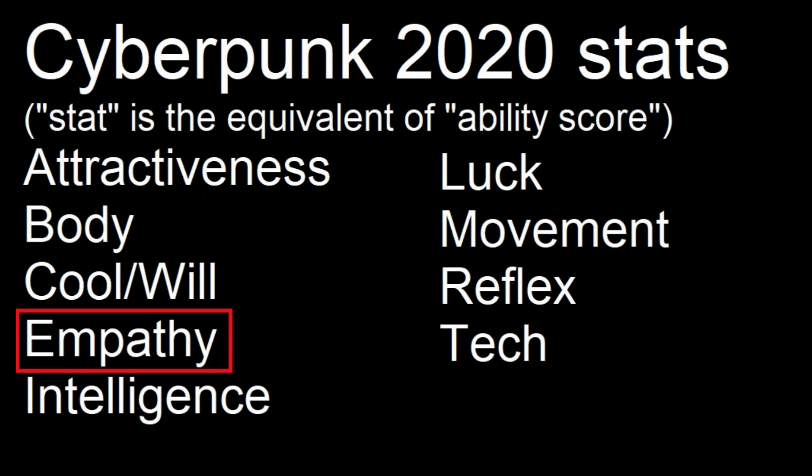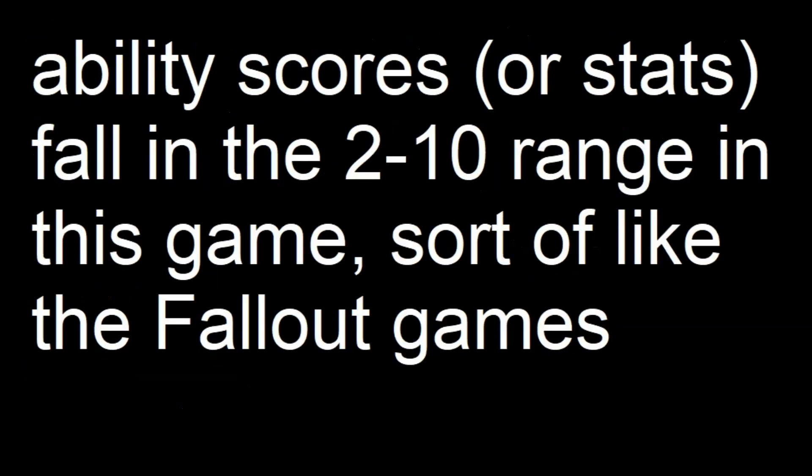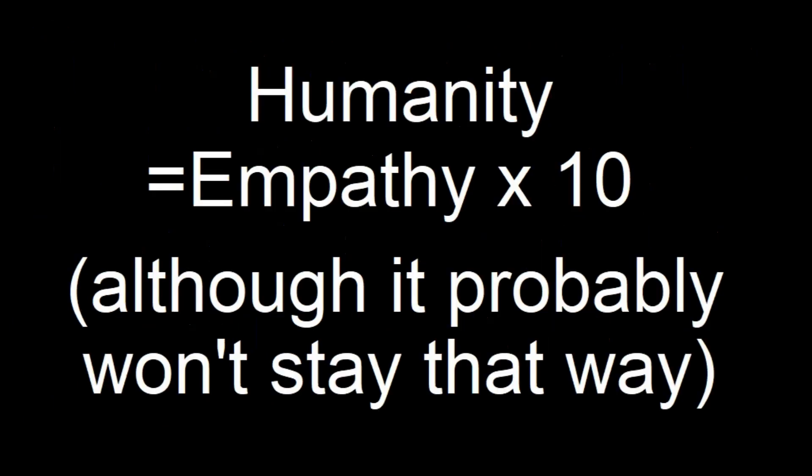Empathy is one of the stats that every character has in this game. It is used to do some of the things that charisma does in other games. An unaugmented human has an empathy score between 2 and 10. Humanity, on the other hand, is a derived stat.